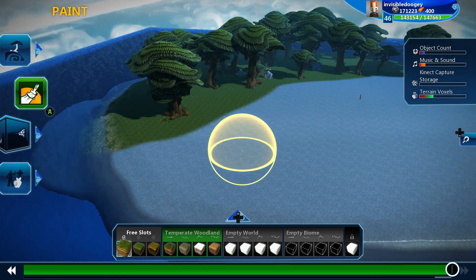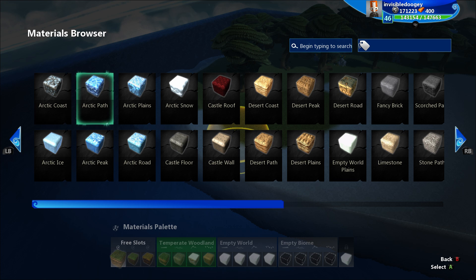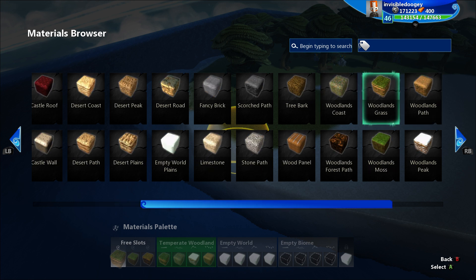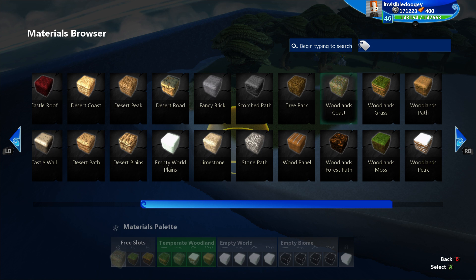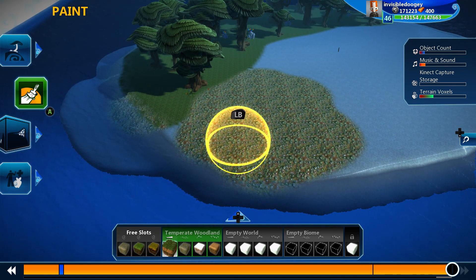Then we have the paint brush, which is basically the biome brush sans biomes — it just does the painting. We also got a full list of different painting tiles. A lot of these are from content or DLC packs that you can purchase with in-game currency or real money. Some of them, like Woodland Grass and Woodland Coast ones, are all free. So let's hit Woodland Coast. Now not only am I painting Woodland Coast, but you'll notice the stuff I painted before is now Woodland Coast too. Whatever you select at the bottom — if you change that tile, anything that has been painted in that tile before in that world will be changed to whatever the new thing is.